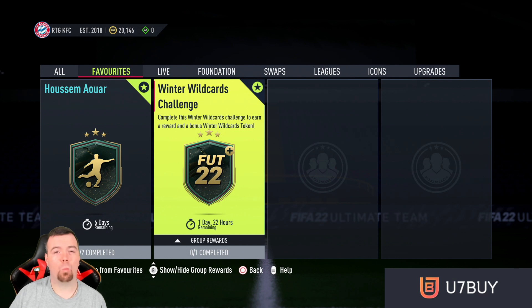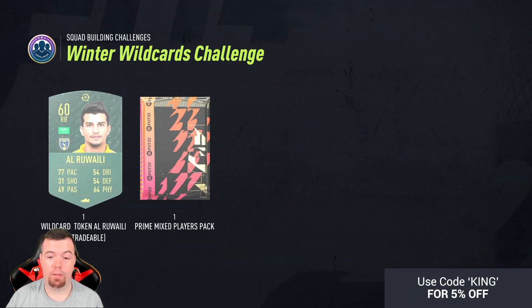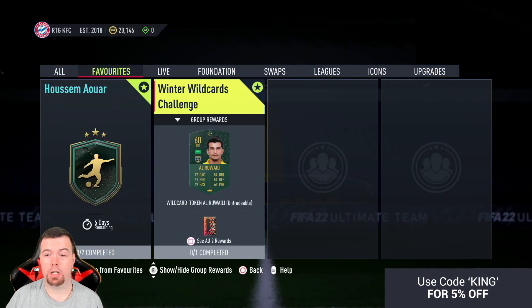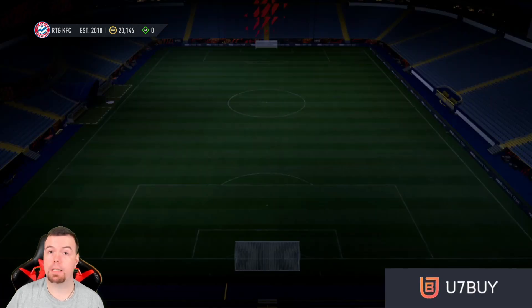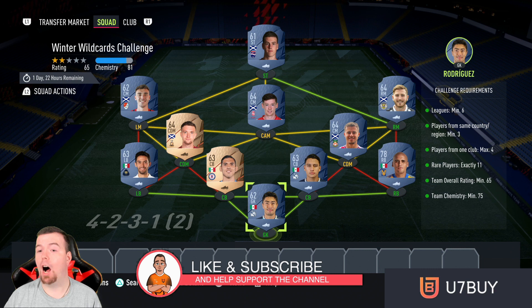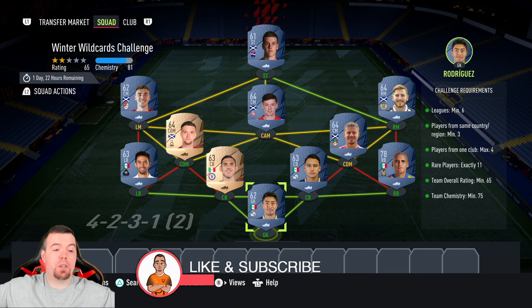Yo guys, what's going on — KingFlipper here! Welcome to another Winter Wild Cards challenge. This is challenge number five, which gives us a card, a token, and a Primix Players Pack. Unfortunately, this is the biggest ripoff of the bunch so far. These SBCs have been decent, but this one is not good at all.